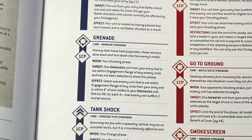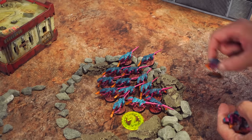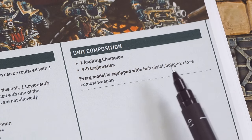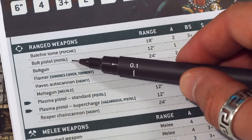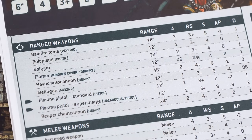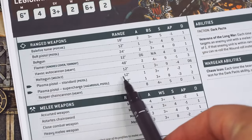Now it's time to wreck some Termagants in the shooting phase. I've lost two Legionaries but I've still got enough firepower. I'm going to use my last command point to use the Grenade stratagem. Because the Legionaries have the Grenades keyword, before they start shooting I can target an enemy within 8 inches and throw a grenade — rolling 6 dice and for each result of 4+ it inflicts a mortal wound — a wound you can't make an armor save or invulnerable save against. 1, 2, 3, 4, 5 — five Termagants are dead straight away.